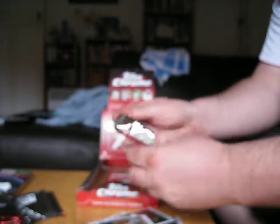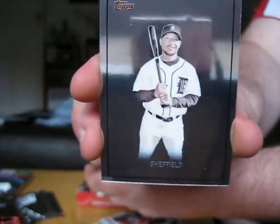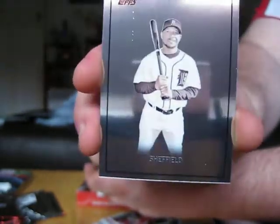Second last pack of the box. Scott Rolen, Yadier Molina. Then we've got Sheffield — a tribute to 2019, a sepia card. Gary Sheffield for the Tigers. And Scott Cosme.